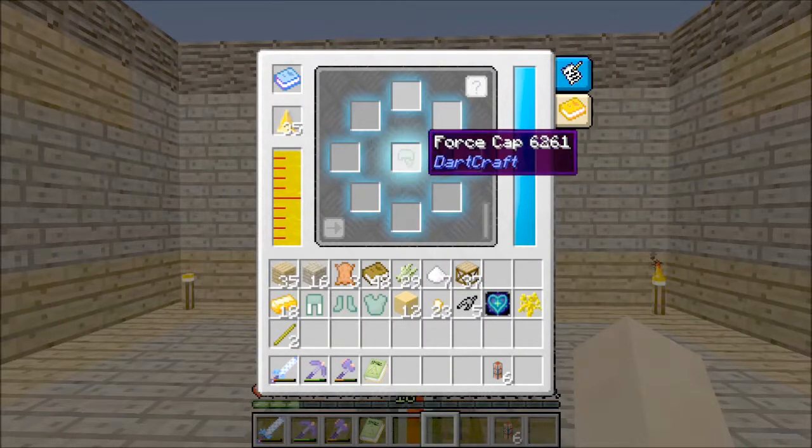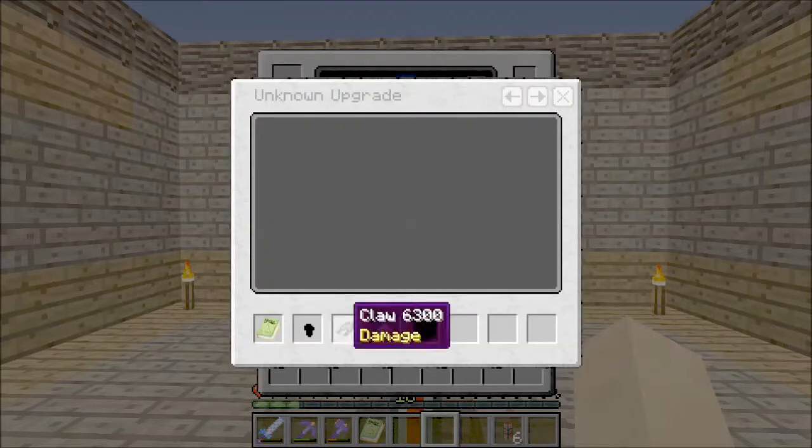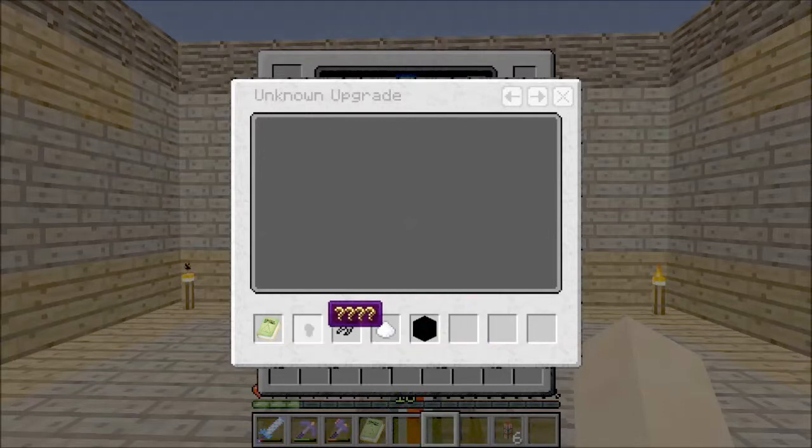So how does that work? Well, you just take your piece of armor, throw it into the middle there, and then you go to info here and it will show you a bunch of different things that you can add to them. It will give you a bit of a hint for the ones that you don't know, and then once you use them it will let you know what they are. It appears to be a small fragment of force.